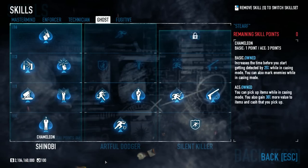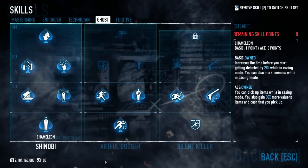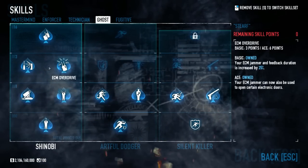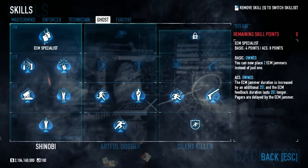Most of the stealth skills are all in the Shinobi subtree of Ghost. As such, I've picked up Chameleon, Sixth Sense, Cleaner, ECM Overdrive, Nimble, and ECM Specialist All A's.